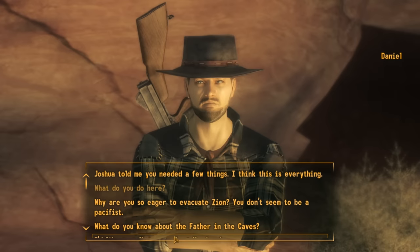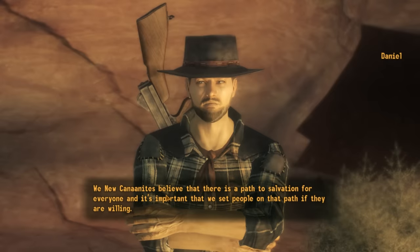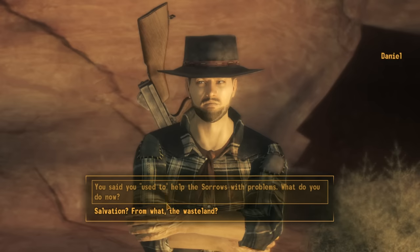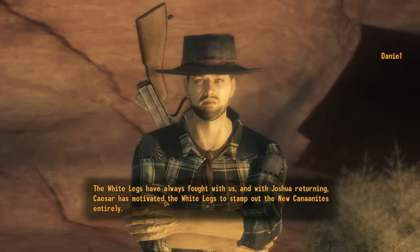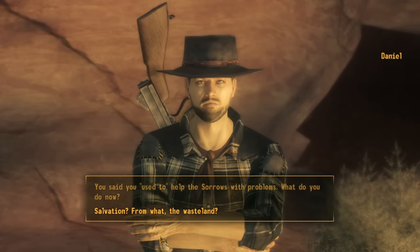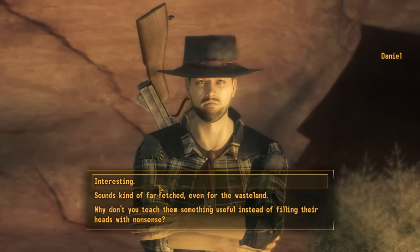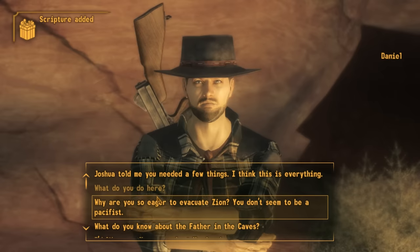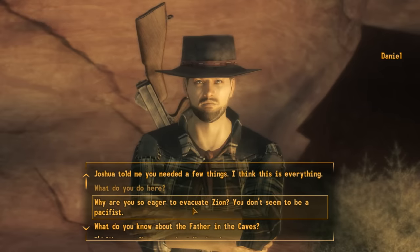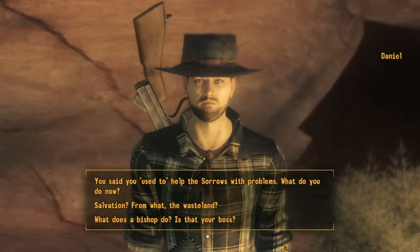That last quote tells us the scripture is the English Bible — specifically Proverbs 16:18: 'Pride goes before destruction, a haughty spirit before a fall.' We can also determine the translation: Daniel said 'Pride goeth before destruction.' 'Goeth' is the third-person singular present indicative form of 'go,' used in a few translations, but the best known is the King James Version.